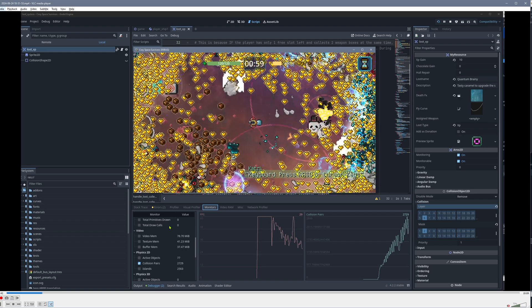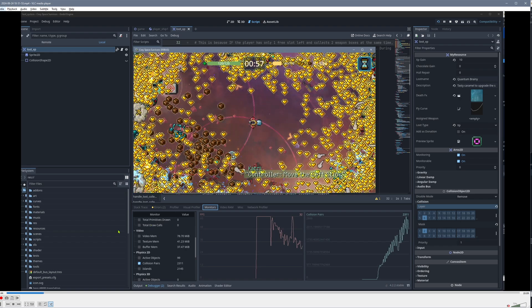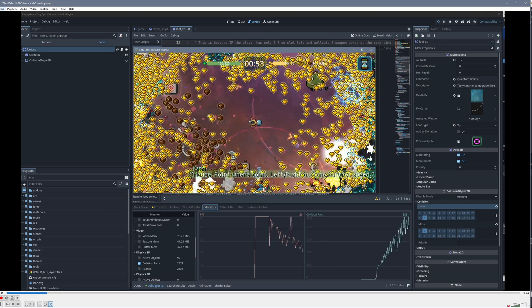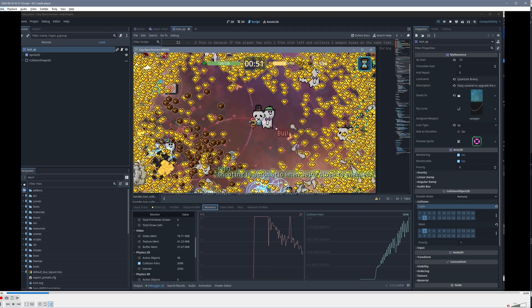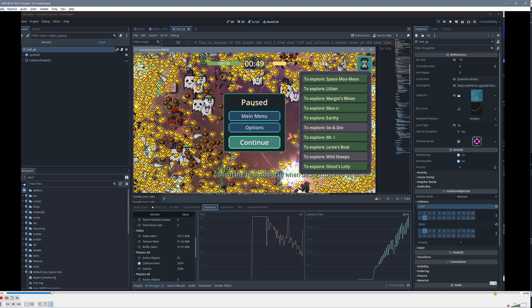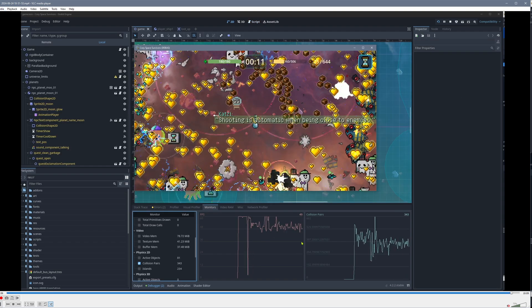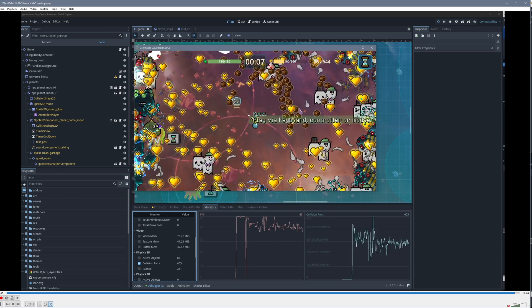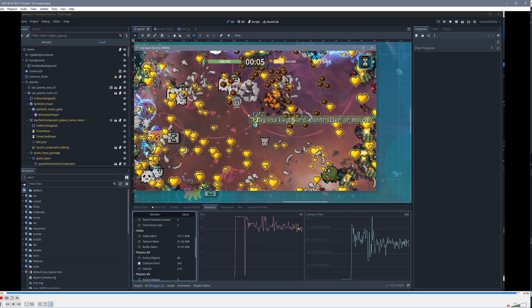Hey, Simon here, and this is a little performance documentation for my game. In this extreme scenario where we have a lot of hearts, we see that the FPS go down to 30, sometimes even below. At the end we will see that the FPS are staying around 50 — so roughly 20 FPS saved.